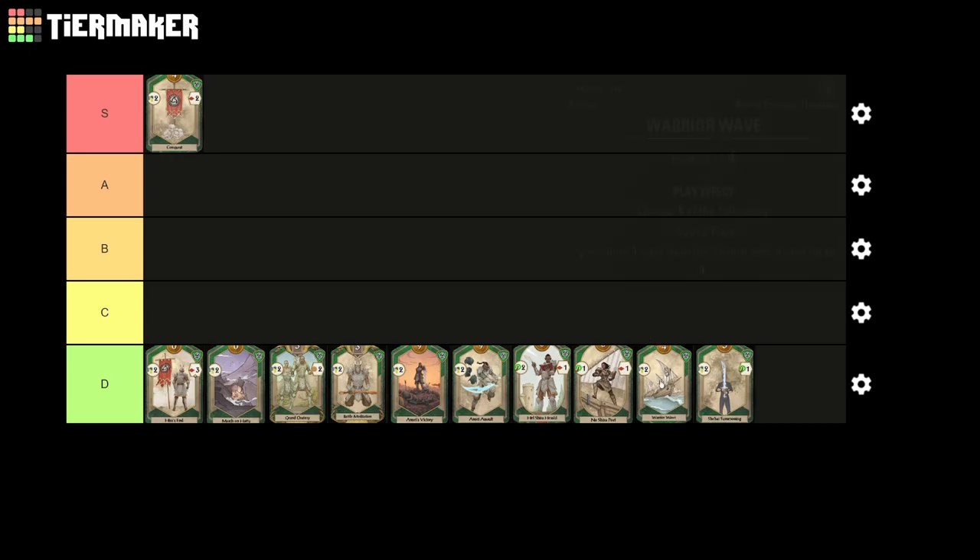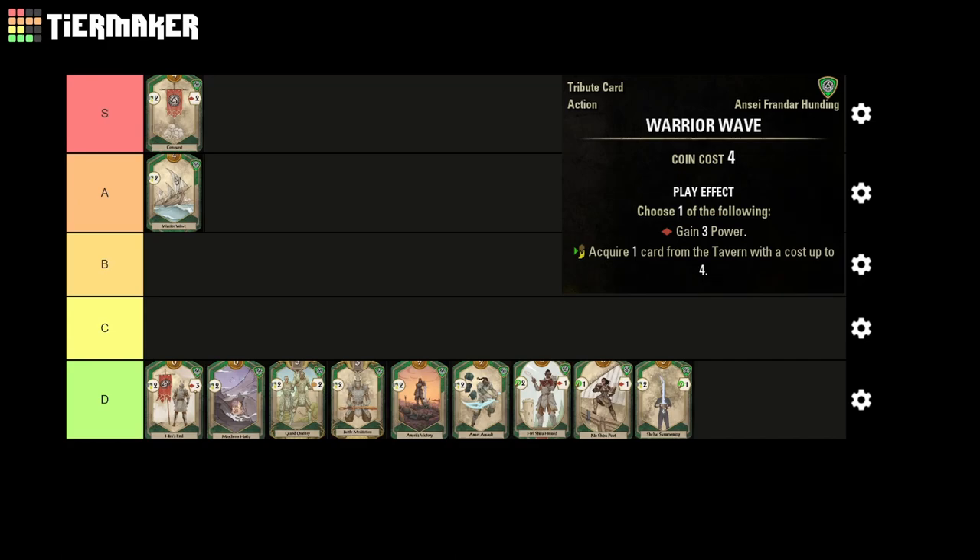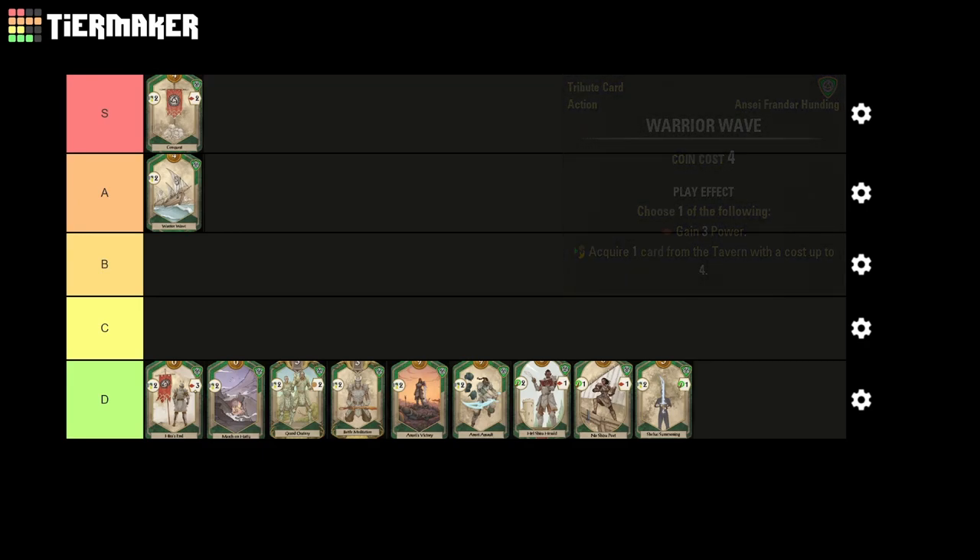As for the non-upgraded variant, Warrior Wave is the same card but loses the two power on the combo. This definitely takes the card down a notch, as it doesn't quite have the ridiculous levels of power generation that Conquest provides for a 4-cost card. That being said, Warrior Wave still maintains the early game flexibility that Conquest has, and serves as a solid way to proc your green combos. So we're not dropping down too far here, and it will slot towards the bottom of A tier.